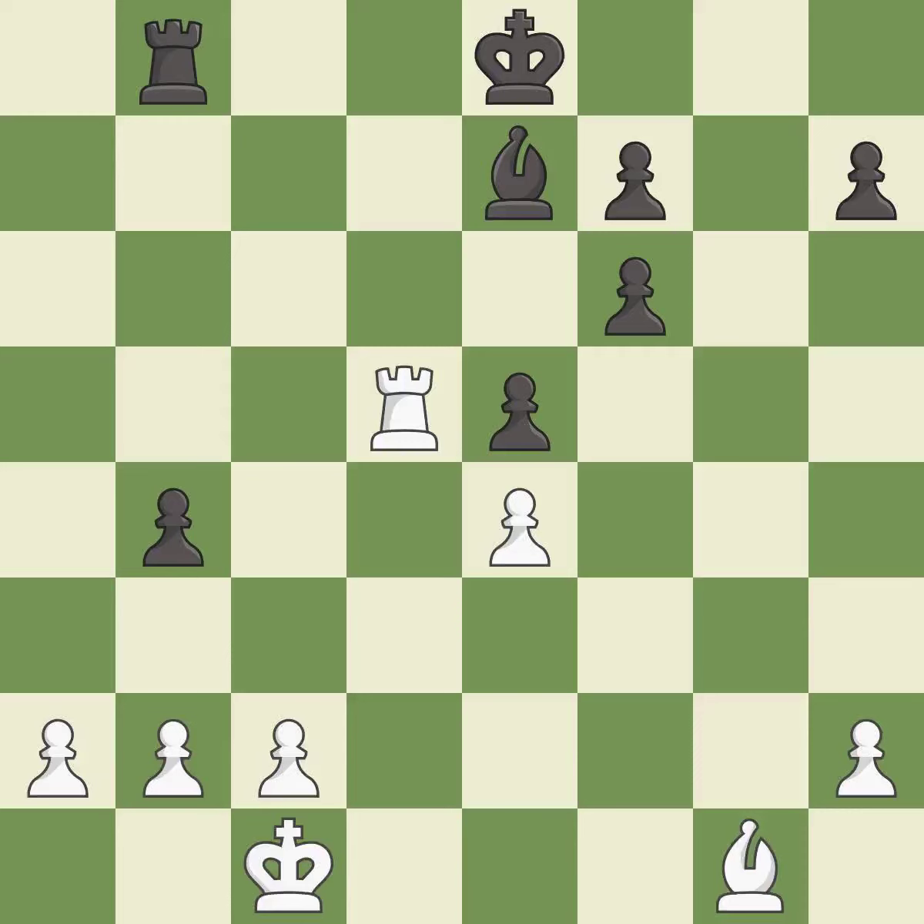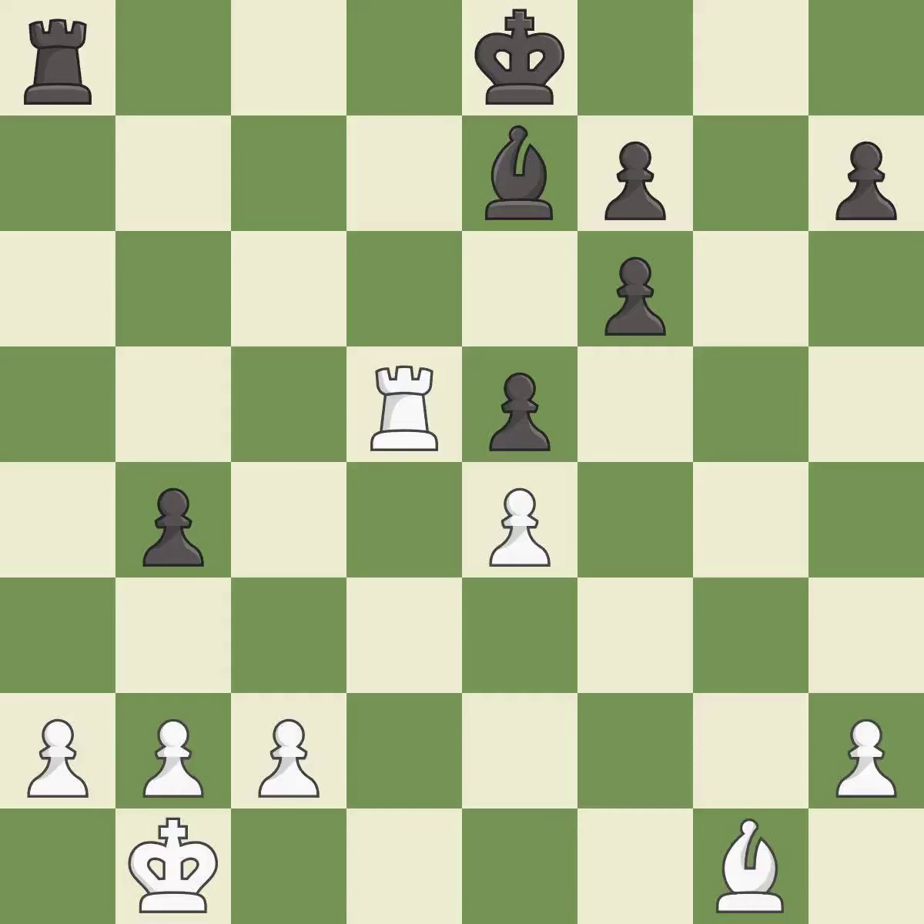This is the start of the endgame and white is equal. There was only one good move there — the played move is a mistake. The correct response defends a pawn that was under attack and had no defenders, and it is the only good move — a great move.